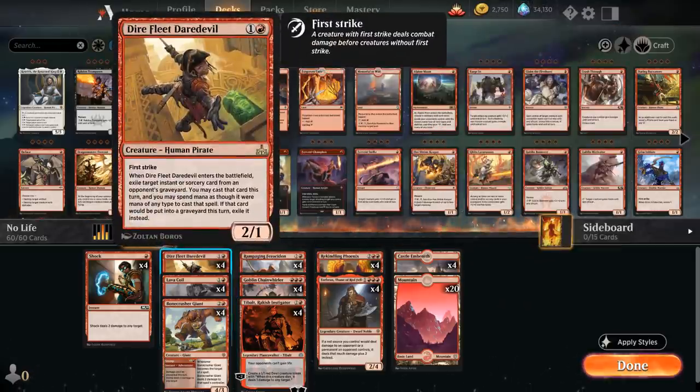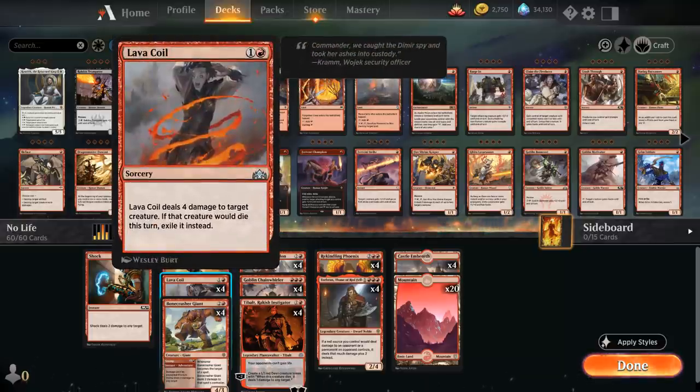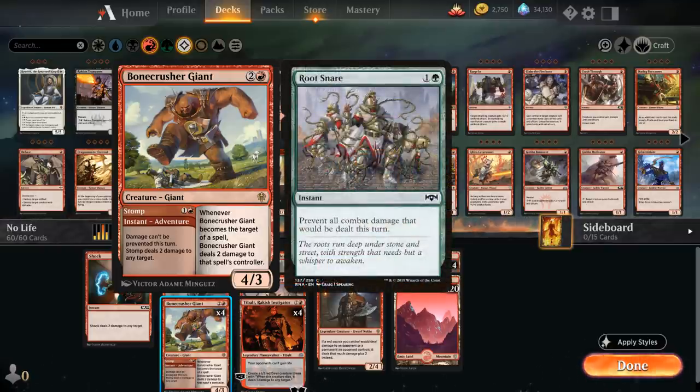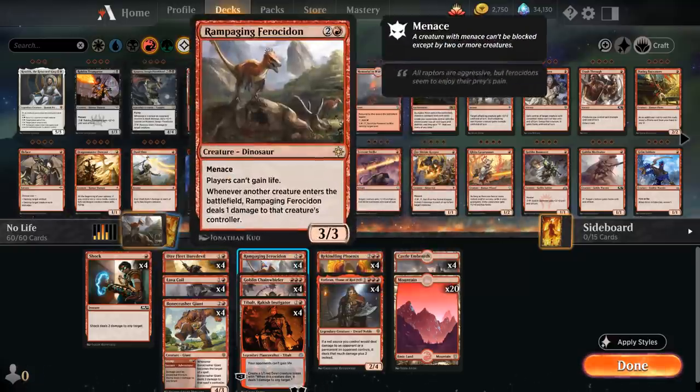Going a little more midrangey and a little bigger than the other aggro decks is a good place to be, so we should have a reasonable matchup against more aggressive red versions, especially with Goblin Chainwhirler and Rekindling Phoenix. We've got our Daredevils, our Lava Coils, and also the full playset of Bonecrusher Giant — you can use Stomp first to deal two damage, and then later play the three-mana 4/3, which lines up well against the Gruul deck and various red aggro decks.